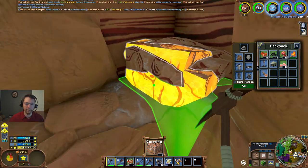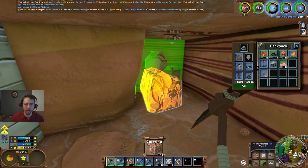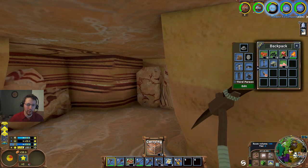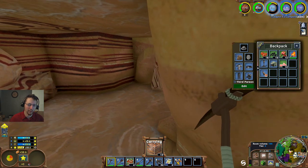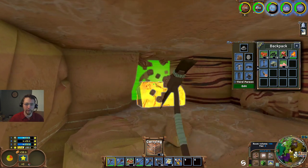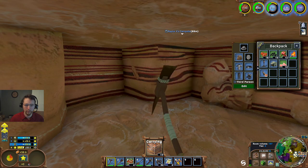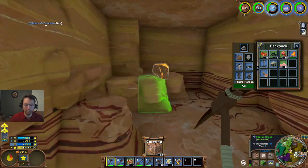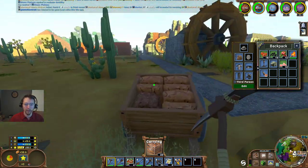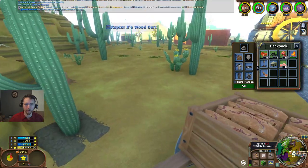This reminds me a little bit more of what mining used to be like pre-9.0, where the veins were a lot smaller and you'd run out a lot quicker. This is actually probably the smallest iron ore vein that I've seen since 9.0 came out.